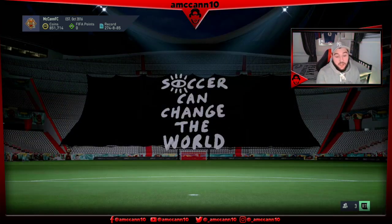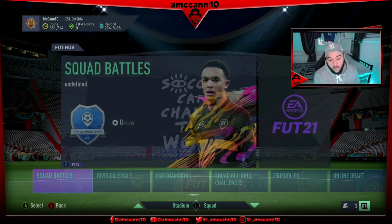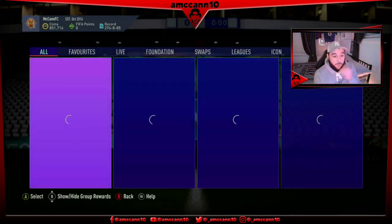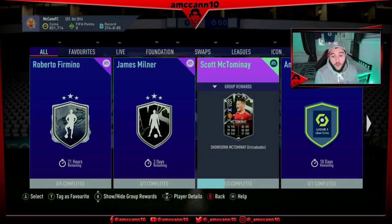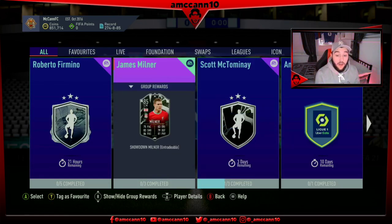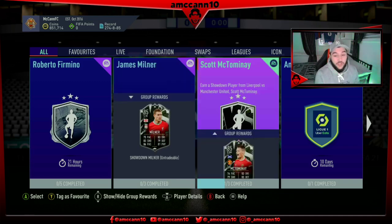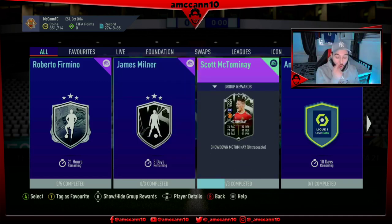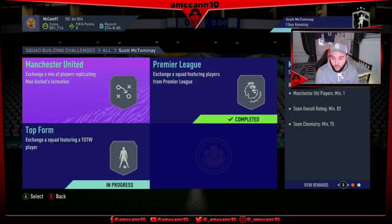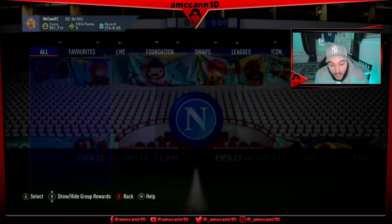In terms of SBCs guys, the Player of the Month for La Liga is officially active — we'll go have a look at him and you might be surprised at who it is. His card does look actually usable. I did do a video on the showdown SBCs last night but I've changed my mind — I'm actually going to do Scott McTominay. I think he is a better card than Milner just due to the fact that his physicals are absolutely insane. You put a shadow on this guy and he becomes a 90 centre-back — a very nice card that I'm going to complete.